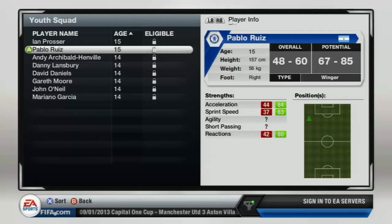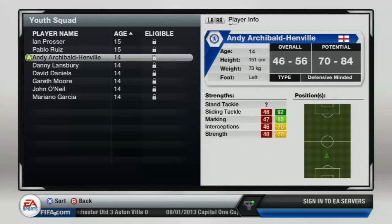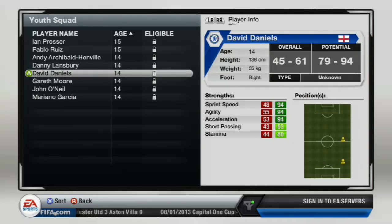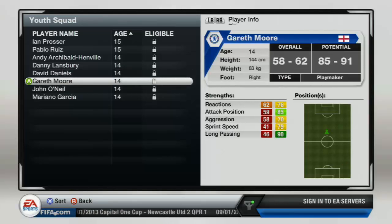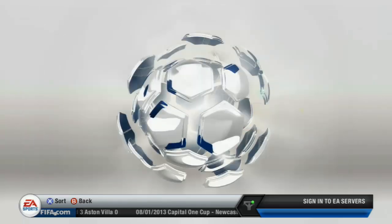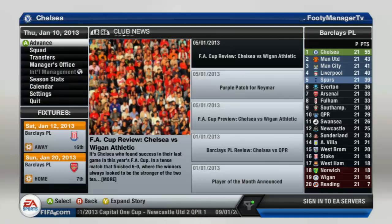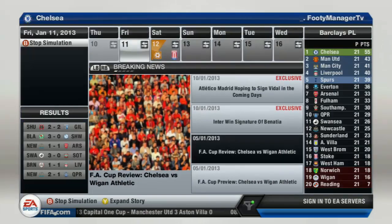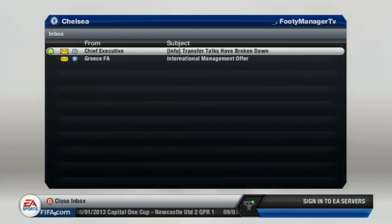Here's our youth squad right now. We have a couple of good prospects, but as we get into the second season we're going to have even more. I wanted to do this series because in my other careers it's hard to see the development of youth players — it takes so long to get through a season. I also set up a scouting network for England with a five-star scout, which gives a better chance of finding good players from their home country.